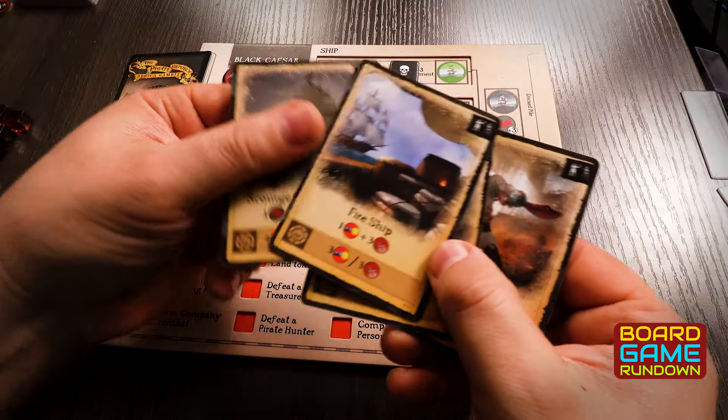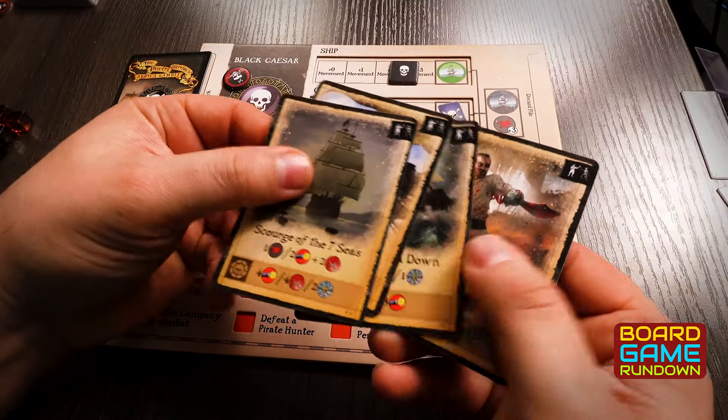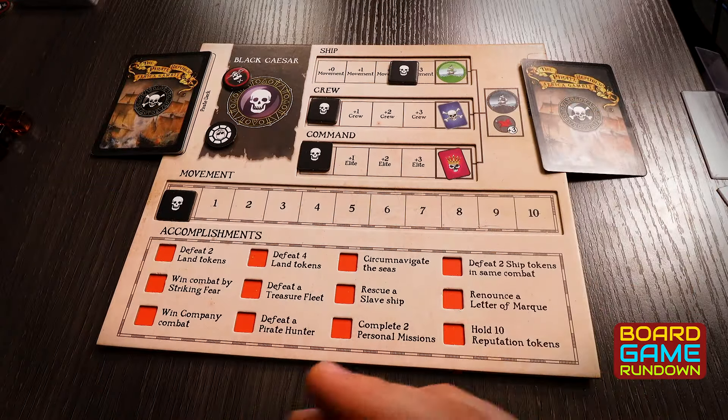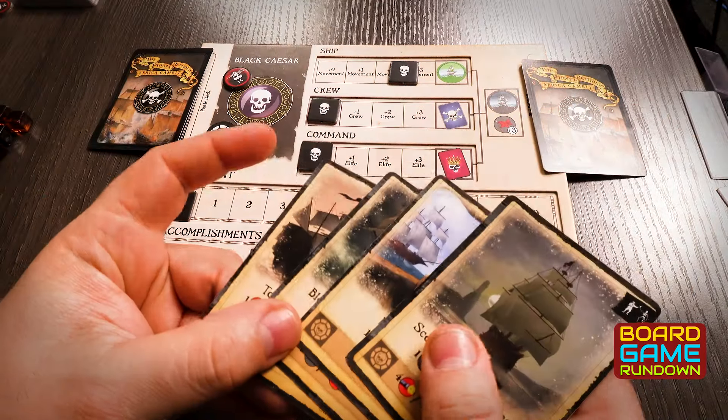Once you've done that, you have a hand of four cards from your own deck and you play cards and spend your movement until you decide you're done. If you have any cards remaining in your hand when you decide to pass, you have to discard at least one of them. Then you draw up to four cards and the next player starts their turn — they roll the tidings die, same thing.